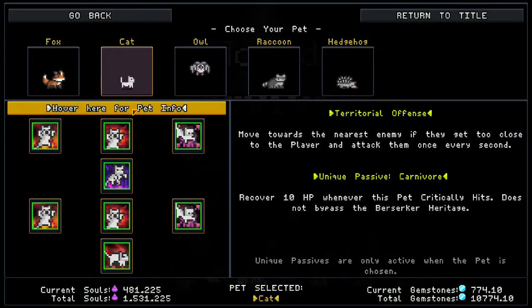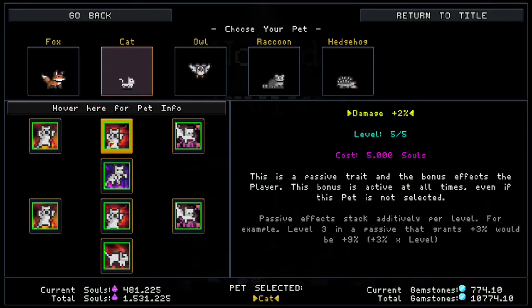The cat is kind of like a berserker of the pets. Its special is Territorial Offense — it moves towards the nearest enemy if they get too close to the player and attacks them once every second. Kind of like magic missiles, it targets things close to you. You recover 10 HP whenever this cat crits, which is awesome. It does not bypass the berserker heritage, so this does not heal you if you're playing berserker. Just be aware of that.